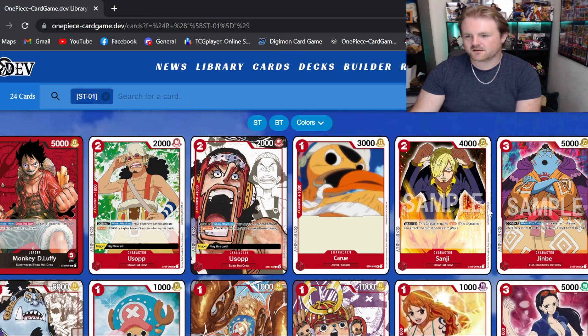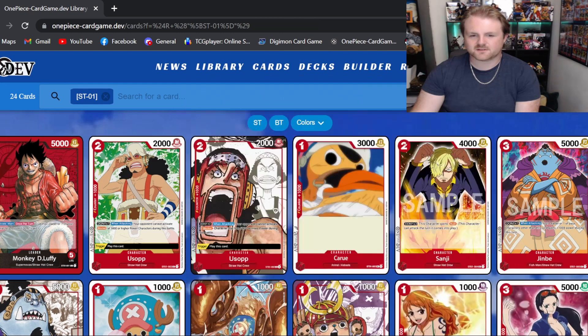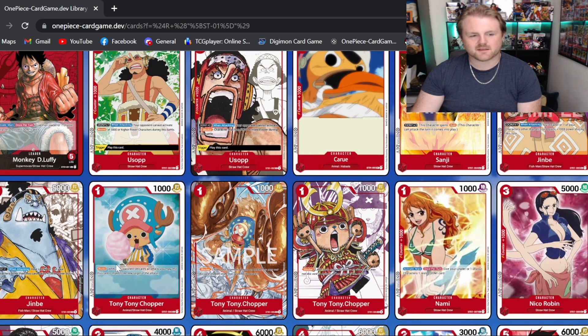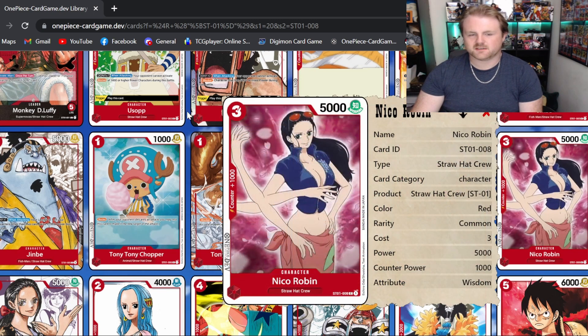Something I didn't mention earlier: Usopp does have the plus 1,000 counter, same with some other cards, but Sanji and Jinbei do not — so they probably won't see as much play because they don't have the counter power in hand. Chopper doesn't have one either, but he's a blocker so that's fine. Nami's good though — Nami's good.